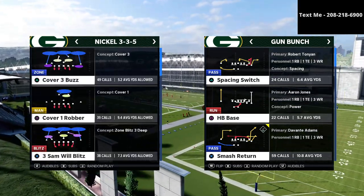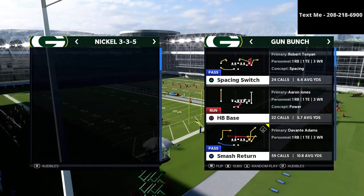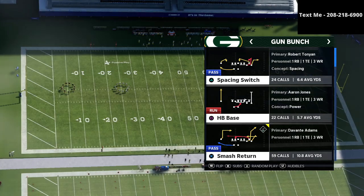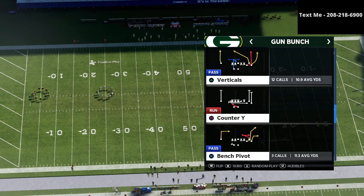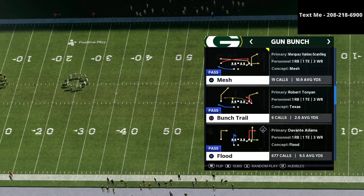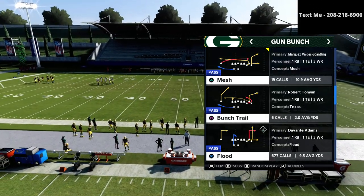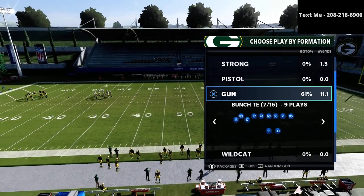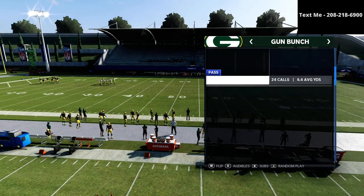In this video, we're talking about my Gun Bunch meta offense. If you have not already gotten my full offensive guide on how to run the Gun Bunch, you can get that in the description. We walk you step by step through how to have the most dominant offense in Madden 21 — there's a link in the description and you can get that for just $15. It also comes with the entire Jets playbook, the Bunch Tight End, and the Trips Tight End Offset, so it's a three-for-one package deal.